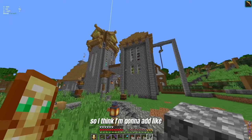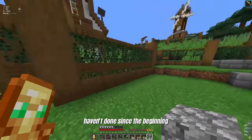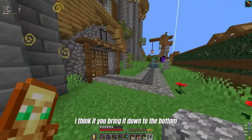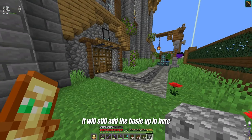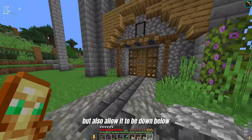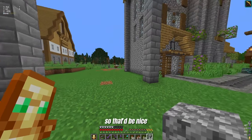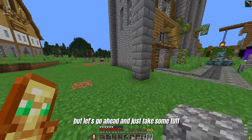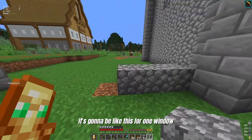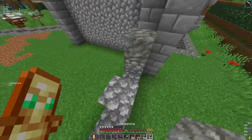I think I'm going to add a bunch of detail to the rest of the house that I haven't done since the beginning. I also would like to try and bring the beacon down to the bottom — it will still add haste up in here, but it'll also allow it to be down below, which is where I mainly use it when I'm mining. So let's go ahead and take some tuff. It's going to be like this: one window, two window, three window.